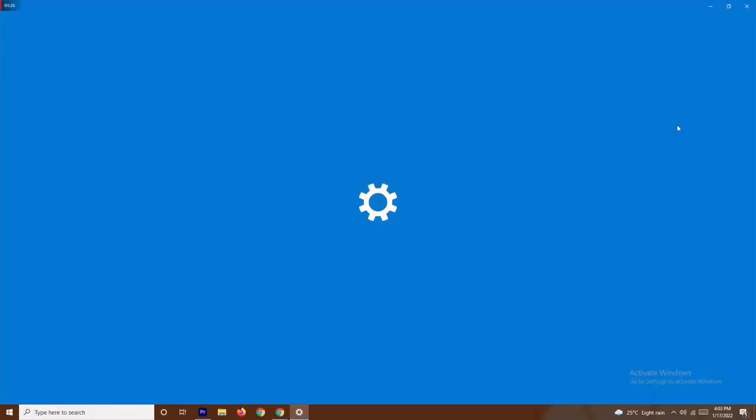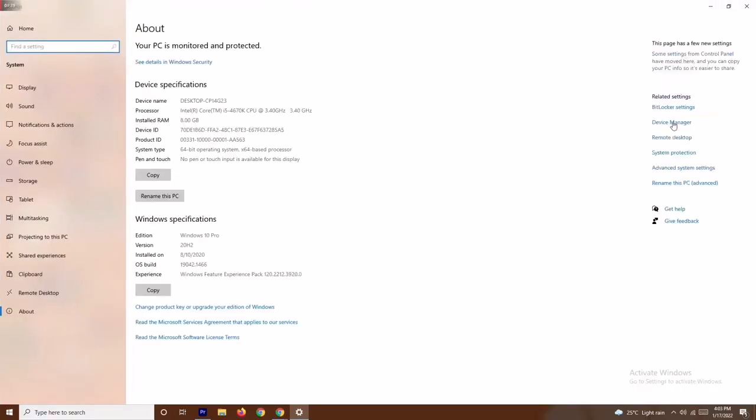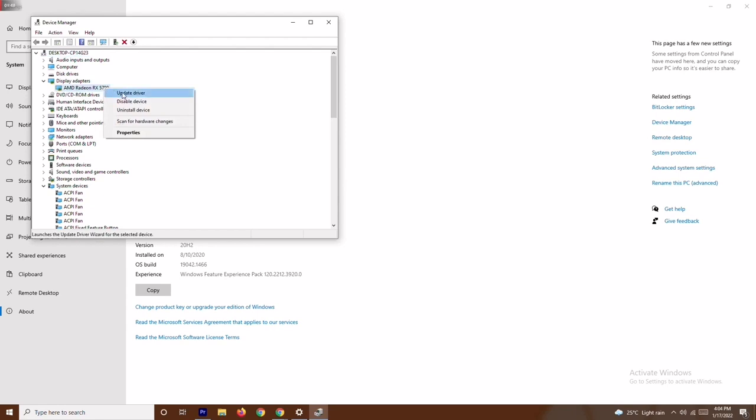From there, navigate to Device Manager and click on it. Now go to Display Adapters — as you can see, my graphics card is AMD Radeon RX 5700. Right-click on it and go for Update Driver, then select Search Automatically for Drivers.